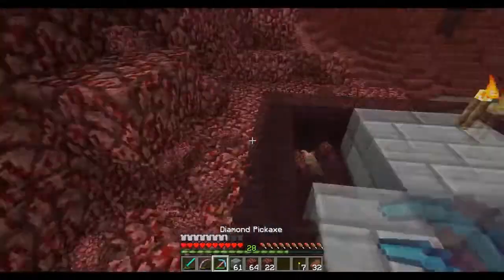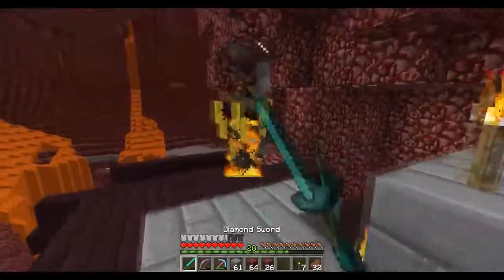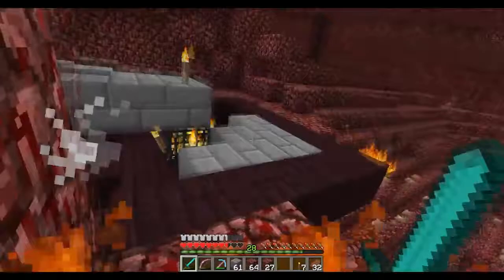So we're basically gonna make an eight by eight section around the spawner. And that'll serve as our initial spawning point for our actual blazes. Oh, I wish I could have water over here.